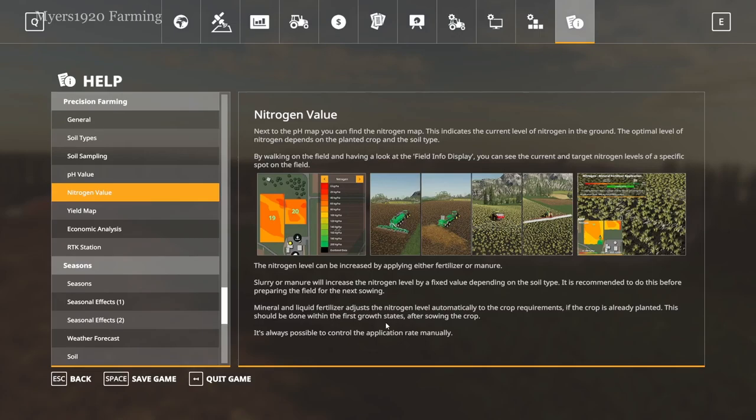With the pH, by spreading lime you're actually able to let any spreader do it automatically depending on the soil type. It's not a complicated mod — it just adds a lot more realism. It kind of gives you that feel of 'I really have to watch my soil and make sure it's taken care of.'